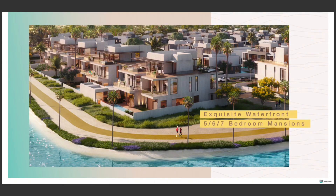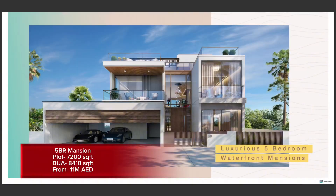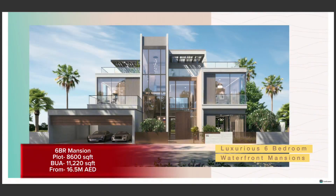Now coming to the mansions — we have five, six, and seven-bedroom options. The red ones on the sides are the five-bedroom mansions, with prices expected to start from 11 million dirhams. The six-bedroom mansions are the pink ones, facing towards the Crystal Lagoon, with prices expected to start from 16.5 million dirhams.